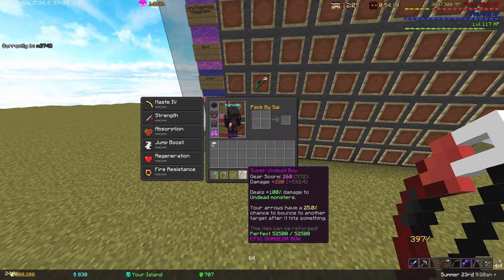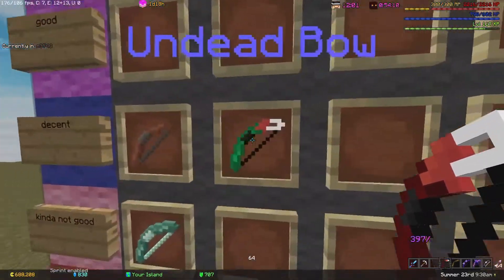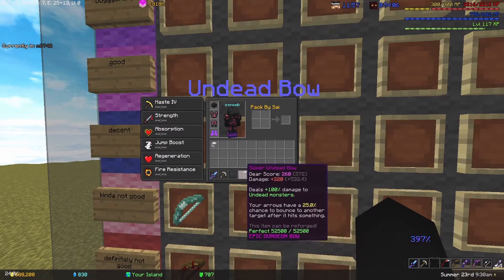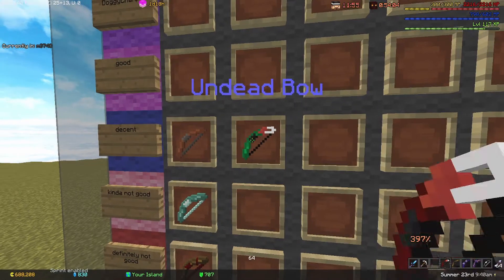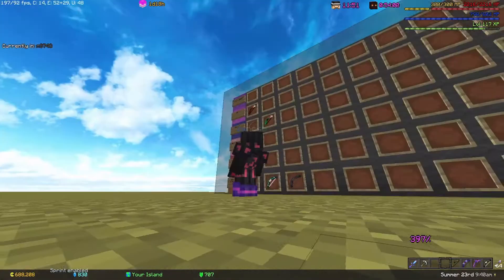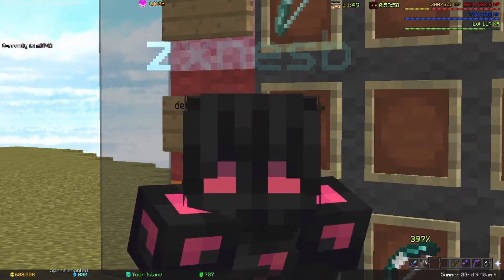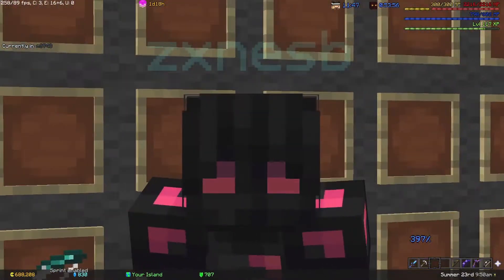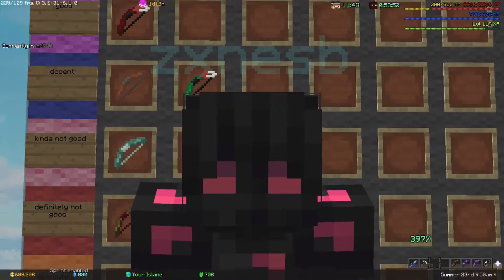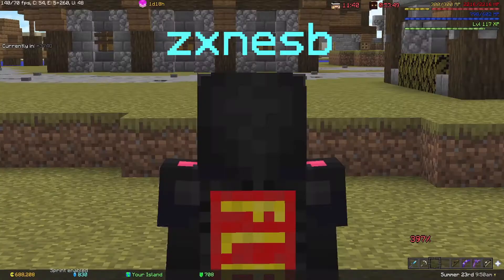The Super Undead Bow is basically the Undead Bow on crack — it has an ability where your arrows have a 25% chance to bounce to other targets after hitting something. It's a really good bow inside dungeons, you can use it probably all the way up to floor four or five. It's only 800k and only requires Catacombs 16 to use.